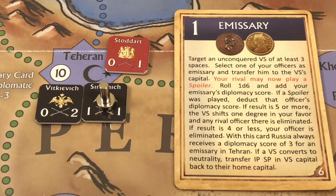If the Russians had no officers in Tehran, they could pick one from anywhere on the board and transfer him there. Transfer is different from marching: officers can transfer when emissary or spoiler cards are played, while strength points must march over connecting lines.